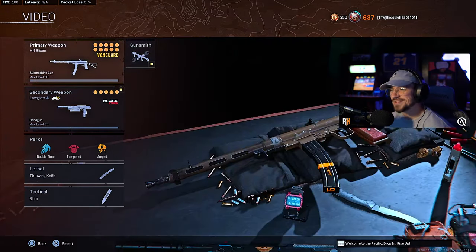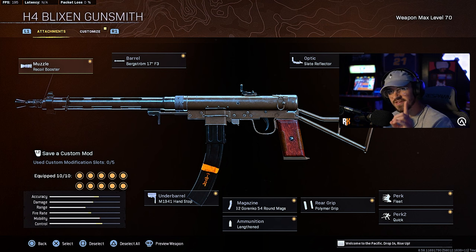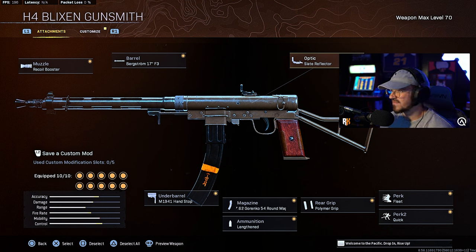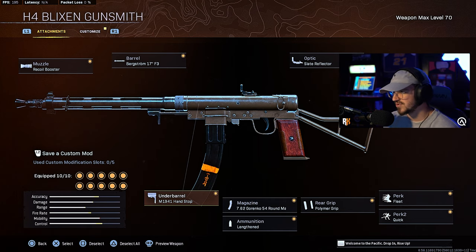For this best rushing class — a very fun setup to use — we're running the H4 Blixen. The one attachment that was crucial for this loadout: running the recoil booster for the muzzle. The barrel is where you want to change it — usually I run the Johnson RMK barrel, but for better accuracy at further distances you want to run the Bergstrom 17 F3, which gives recoil control, accuracy, bullet velocity, and influence resistance. This counters that SMG feel to make it sort of an AR but with great mobility to delete people up close — one of the metas right now. Make sure you run that last barrel. Going with the Slate Reflector for the optic, Johnson's CR10 stock fleet, Quick for perk two, Polymer Grip for better accuracy, 54 round mag Lengthen for ammunition, and the M1941 Hand Stop for better accuracy and recoil control.